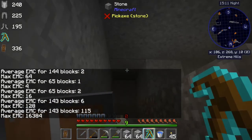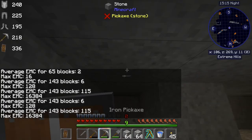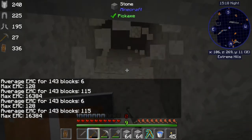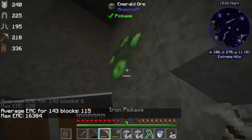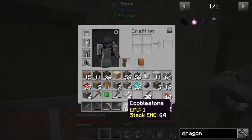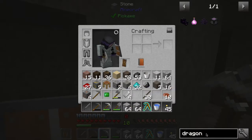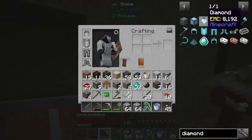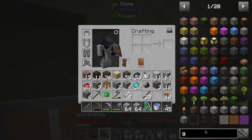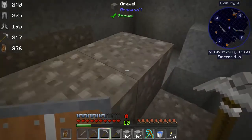Is it above our head? Yeah, it's above our head right here. There it is. You can just narrow the search down. So an emerald is worth 16,384 EMC — that's how we know when it says 16,000. A diamond is 8,192 EMC. And gold is 2,048.